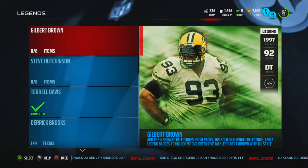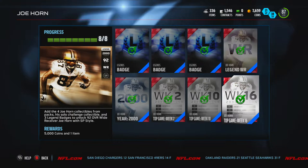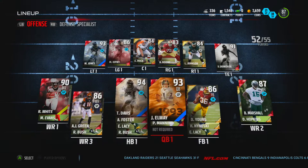What's going on everybody? Today we've got another set completed for you guys and it is Joe Horn. Here is what you need for the set: four collectibles, the solo challenge collectibles, and only three legends badges, which is nice compared to some of the new ones that have required five. We're gonna take a look at Joe Horn right now.